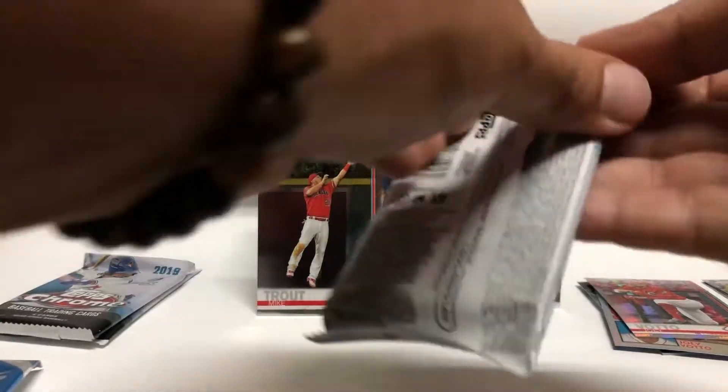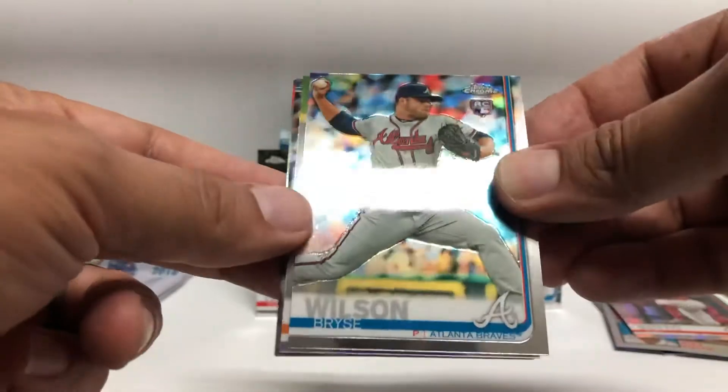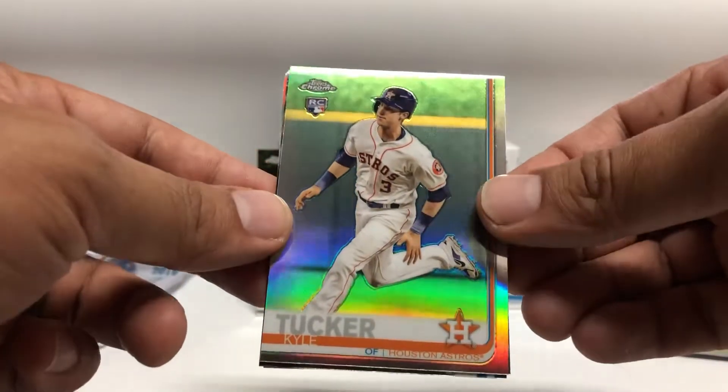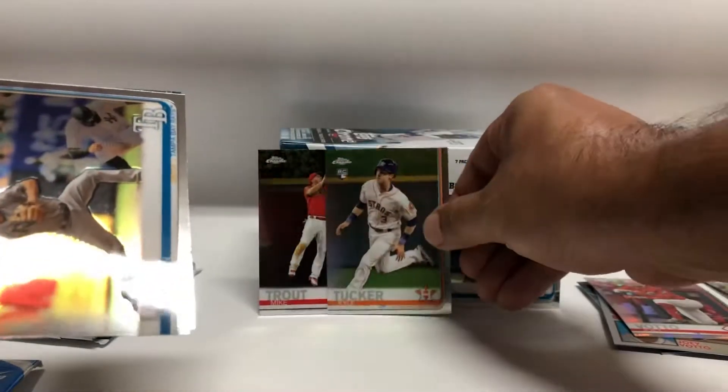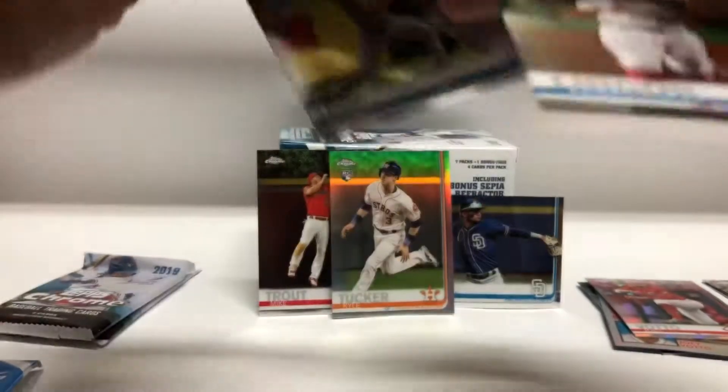Pack five: Bryce Wilson rookie — nice, nice, nice — Kyle Tucker refractor, sweet! Brandon Lowe and Francisco Lindor.